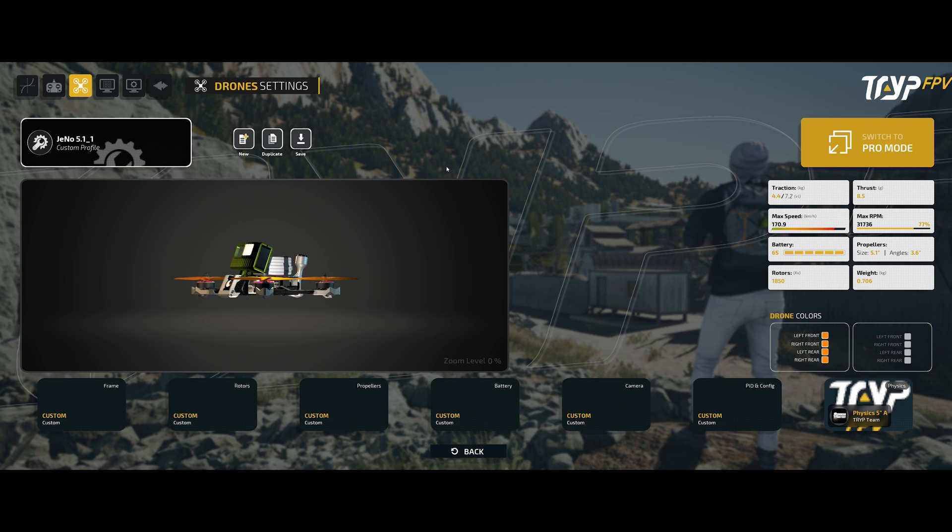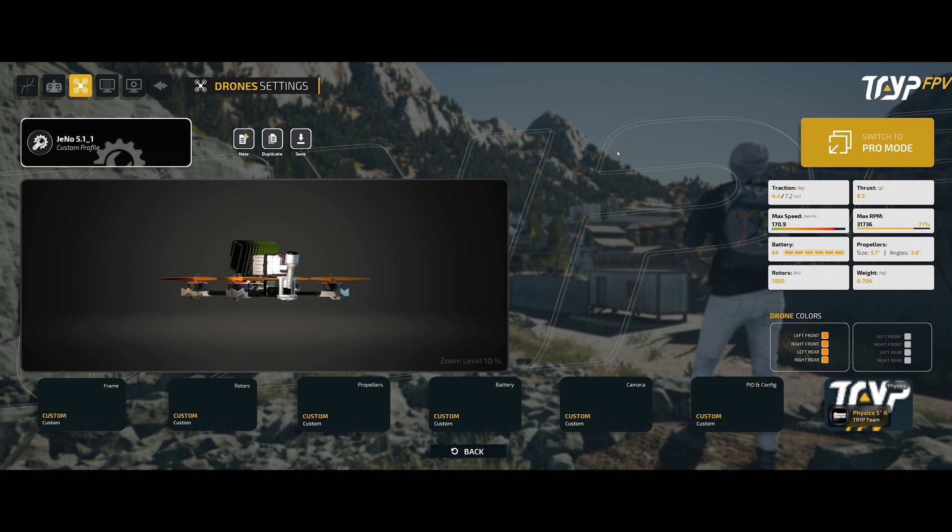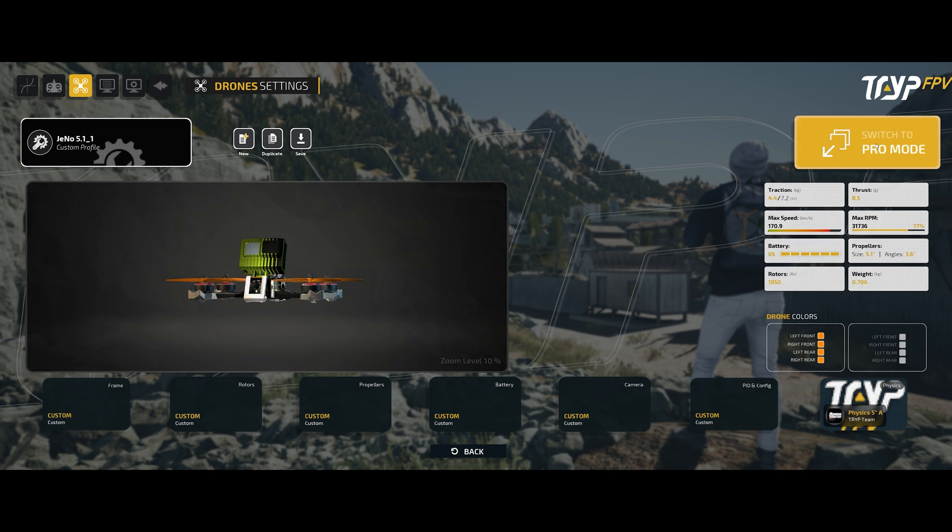Probably the most amazing thing in this new simulator is the drone setup. When you are in easy mode you have the option to select a few drones — they have made three presets: the Gino, the Nazgul, and the Trip Razor. I decided to make two more for myself which mimic my drones a lot more. If you press the switch to pro mode you get access to a whole lot more.